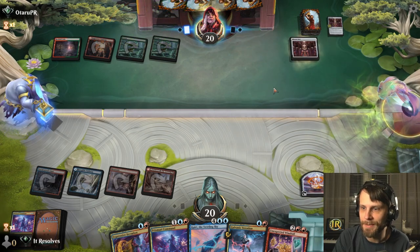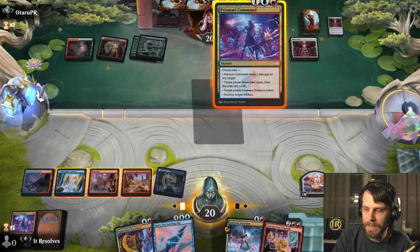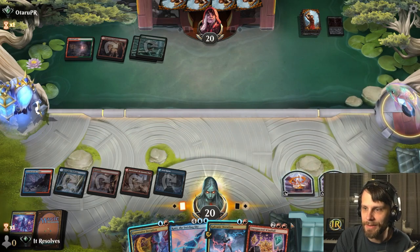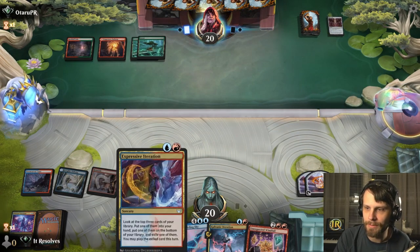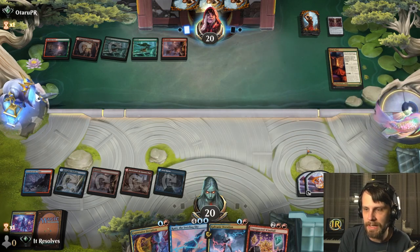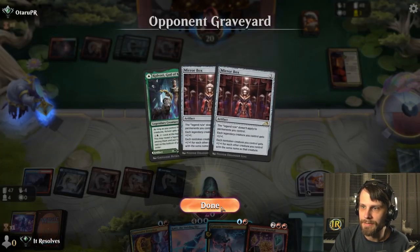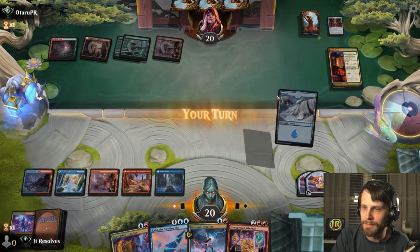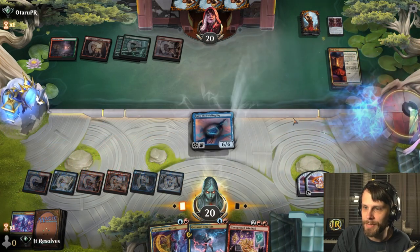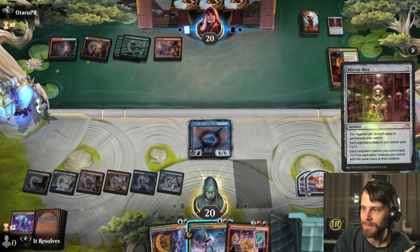At this point we're doing a pretty good job of handling a lot of their engine pieces. Now they still get powerful creatures, so it's something we have to consider, but we have an answer for it. I think the play is to throw this down and create another treasure token and destroy another artifact. We could be drawing some cards here but I don't actually think we need to just yet. I would love to get a Magma Opus or some big spell, but we've got Kairi coming down very soon, and we've done a pretty good job of neutering what they're trying to do — they've only got three cards left in hand.